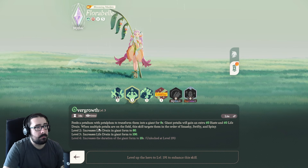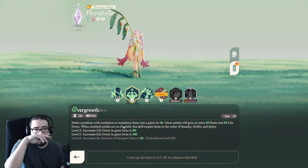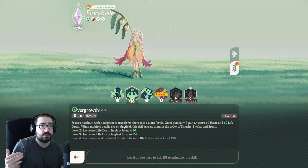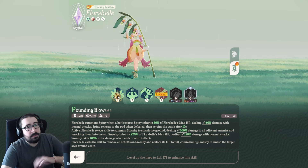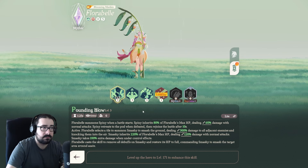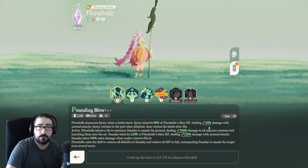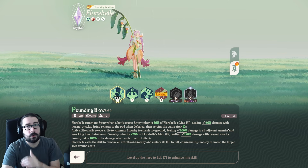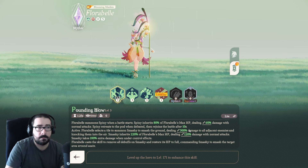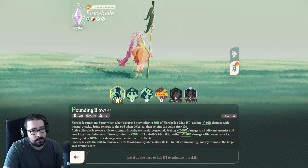When multiple Petalias are on the field, Overgrowth targets them in order: Smashy, Swifty, Spiny. Smashy is first because she's the stronger unit, then Swifty who has one of the highest attacks, then Spiny the brawler. Spiny gets automatically spawned whenever you start the fight from the passive Pounding Blow. She inherits a decent amount of HP — almost the same as Florabelle — but deals close to 50% of Florabelle's damage with normal attacks. Spiny retreats when defeated and comes back in about 5 to 10 seconds, like the others.